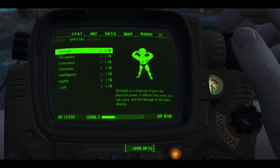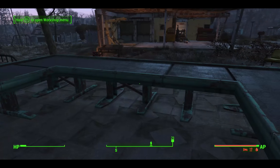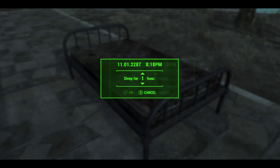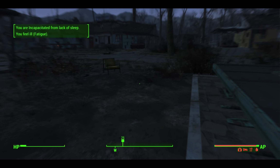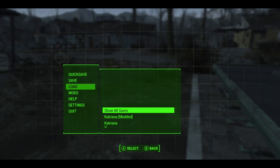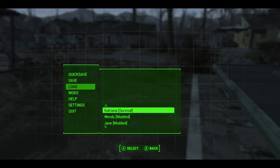I've now got my points all maxed out at ten. I'm going to go over to my bed and do a quick save, just so I've got this survival mode saved. Then I'm going to go into my settings, go to gameplay, and change down to very hard. It's going to warn me that I can't change back, but that's okay. If you want to change back, you've got to go into load, select character, and look through until you find the survival version of the character with that name.